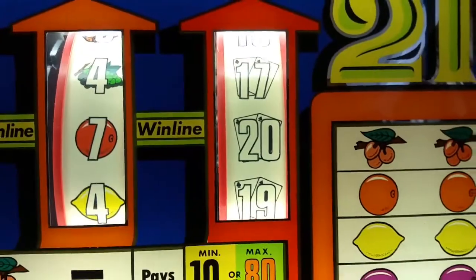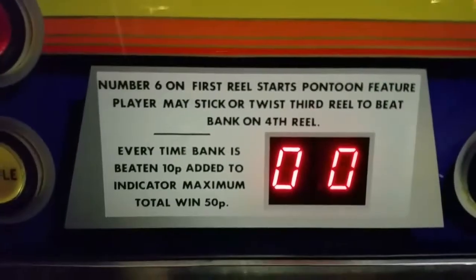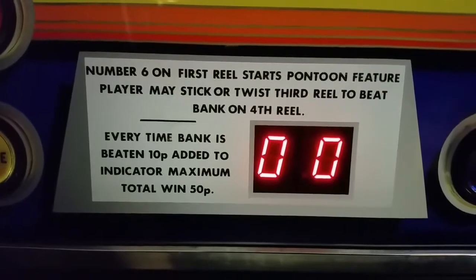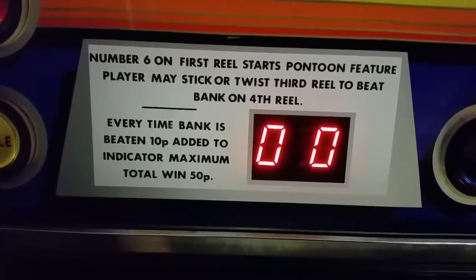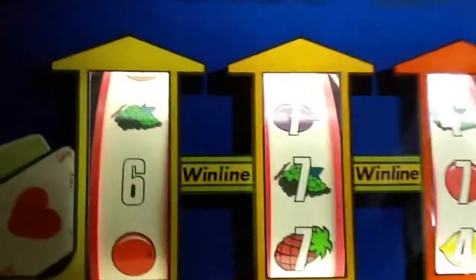That's the bank — for those of you who don't know this game, it does explain it somewhere. All the sevens on the middle reel — it's full of just sevens. And there are two sixes on the first wheel, which you need to start the game.